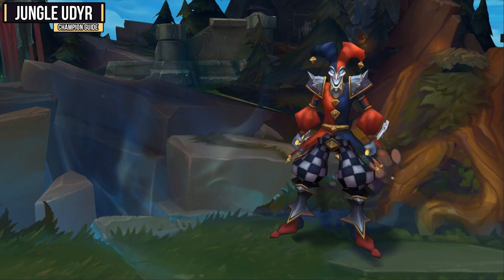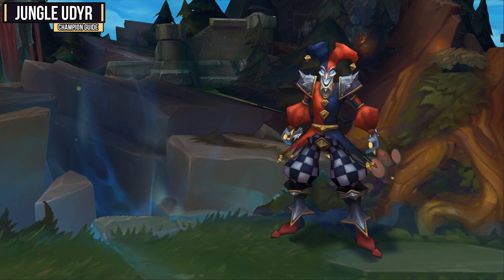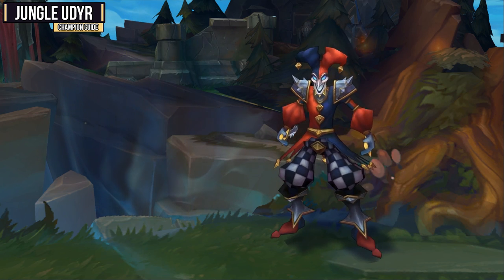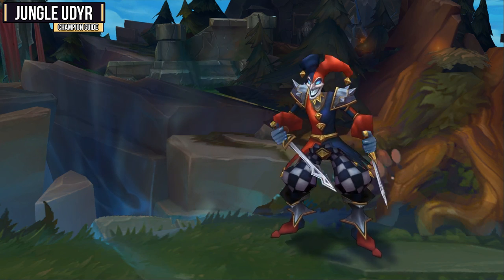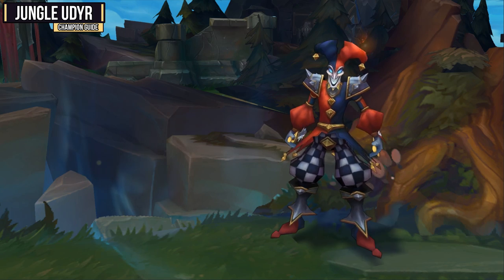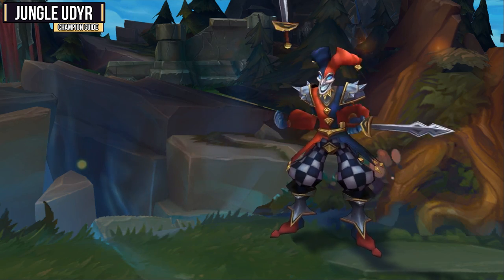Next up we have Shaco, who's a very annoying champion to face, and can kill you in your own jungle. Tiger Stance Udyr is not the greatest at jungle clearing, so he's going to try to counter jungle you, find you, and kill you. I would say in general, you are a much better late game champion, so try to make it to the late game, and then deal with him there. To do this, you'll want to try to get up as many wards as possible, keep vision of him, and try to counter gank him if possible.